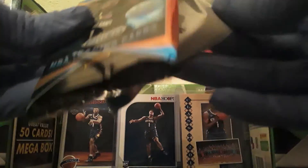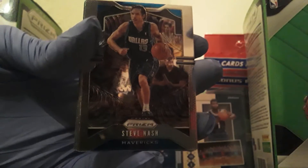Alright, let's check out pack number one — 2019-20 Prism. The first card is Steve Nash, base. And this is the design on the back.